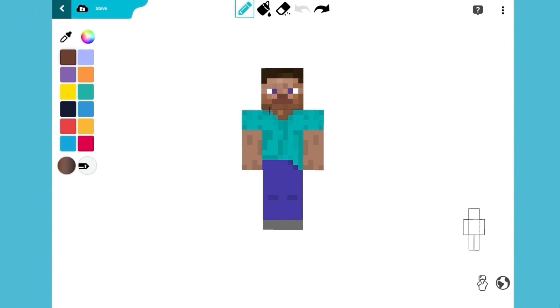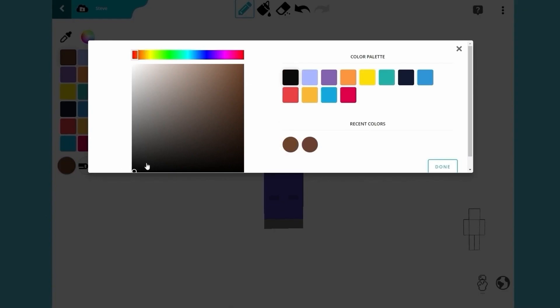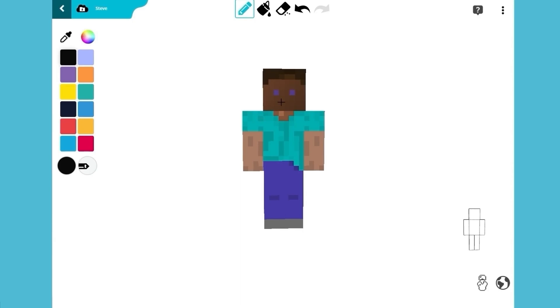Go to the skin editor and use a dark brown gradient to create Jaden's face. Change the color to black to give him eyes and a mouth.